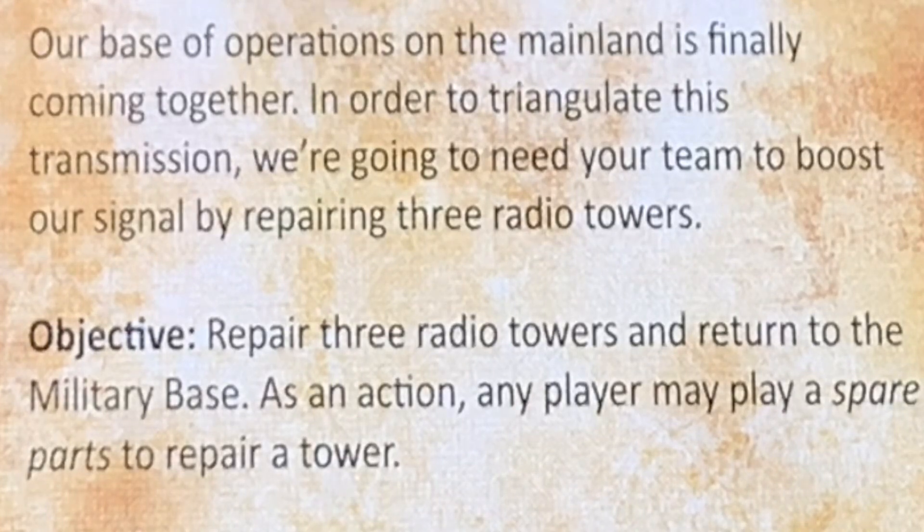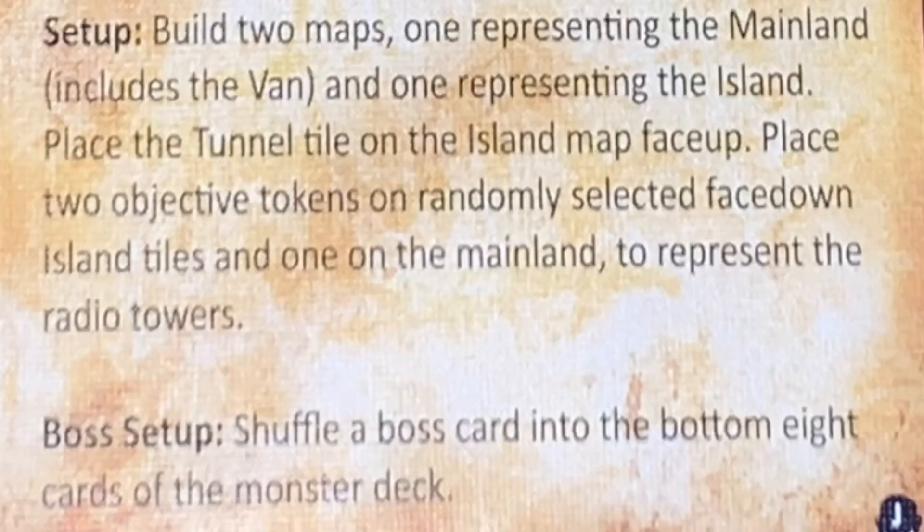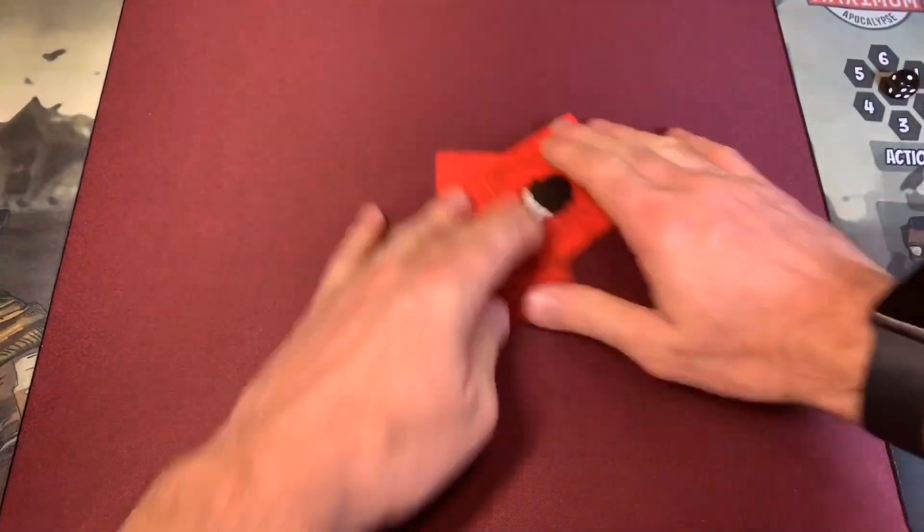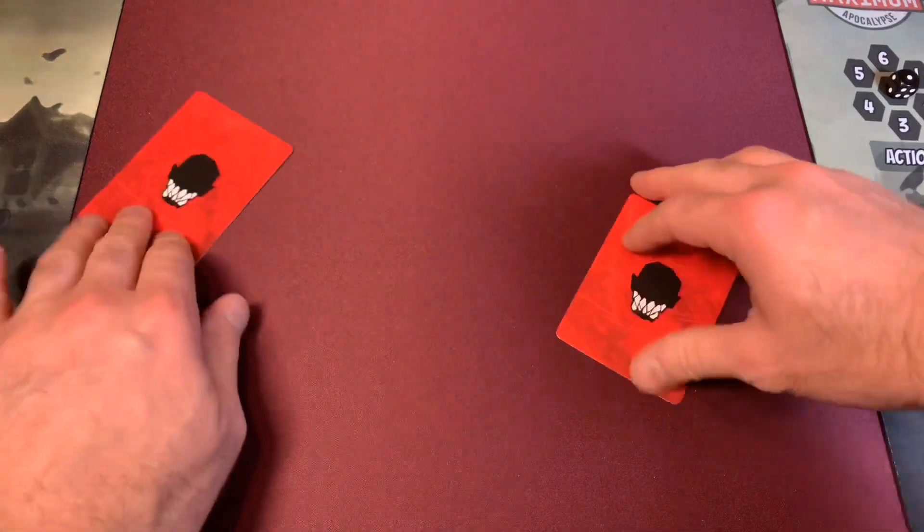When we set this up, we're going to be building two maps: one representing the mainland — which includes the van — and one representing the island. We place a tunnel tile on the island map face up, two objective tokens on randomly selected face-down island tiles, and one on the mainland to represent the radio towers. In this mission we're dealing with a boss, so we shuffle a boss card into the bottom eight cards of the monster deck. Here are the two bosses — we'll pick one randomly and put the other aside.